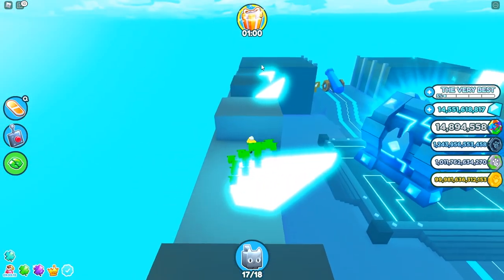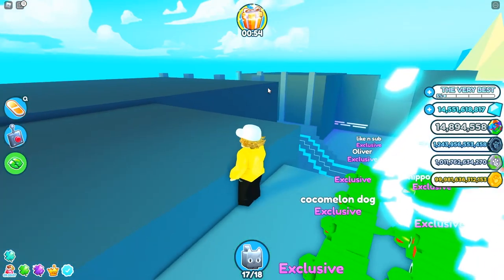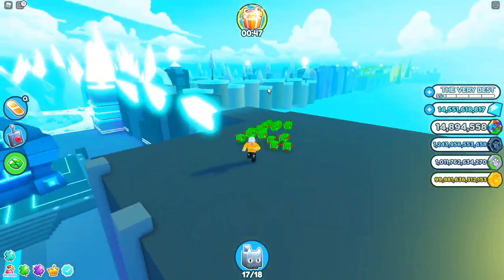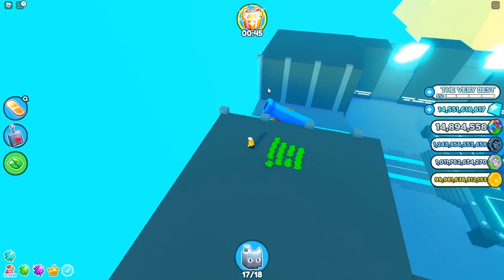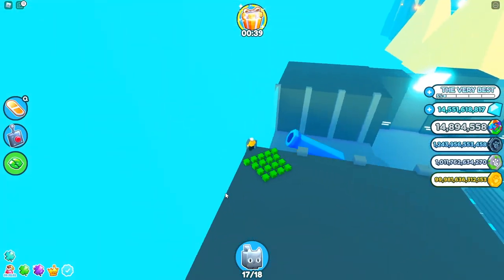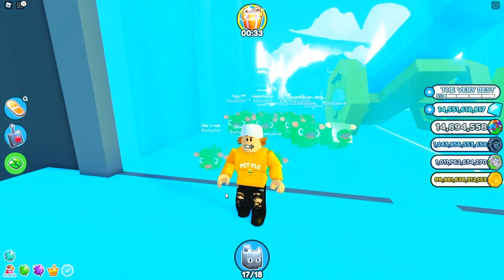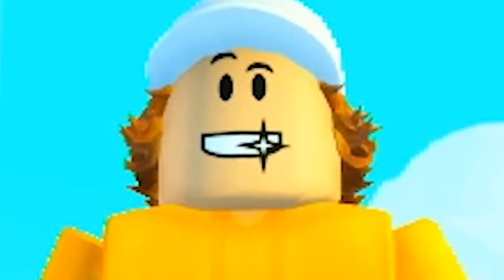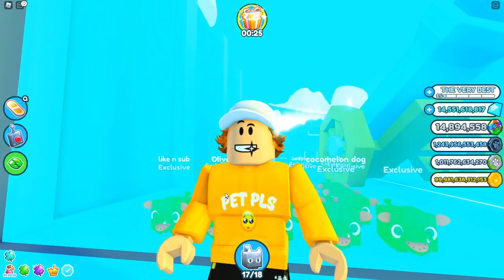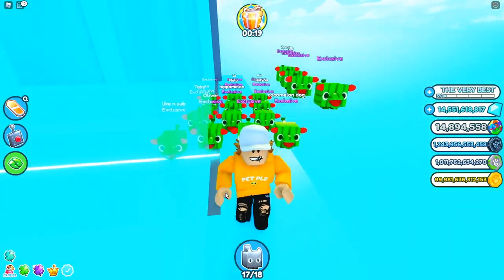Open your hoverboard and keep going until you make it to this platform — but the secret still doesn't end here. As you can see, I made it to the platform with my hippo melons. Now be super careful because you can actually make it to the side of the barrier. I'm going to jump, open my hoverboard, and as you can see I made it to the super secret corner of the Pet Simulator X map.